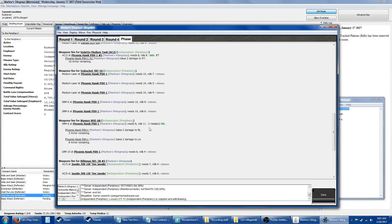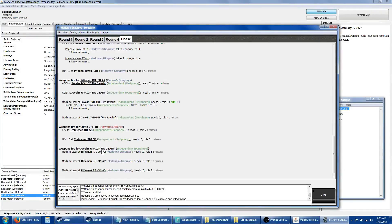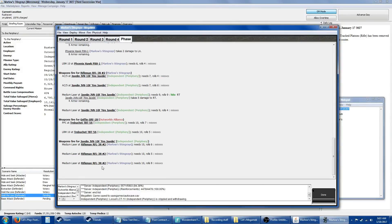SRM-6 with the Phoenix Hawk, hitting with two missiles — ain't too bad. Rifleman decided to only hit with one laser. Griffin missed this Javelin — missed my Rifleman.